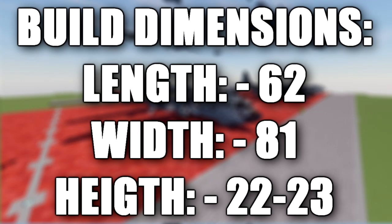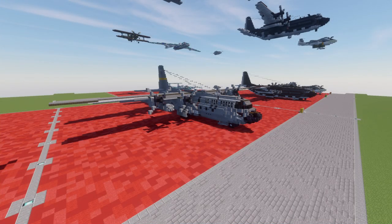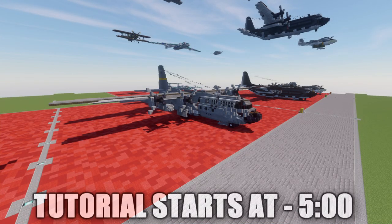In this tutorial we will be going ahead and building the Lockheed C-130H Hercules. The Lockheed C-130 Hercules is an American four-engine turboprop military transport aircraft designed and built originally by Lockheed Martin, capable of using unprepared runways for takeoffs and landings. The C-130 was originally designed as a troop, medevac, and cargo transport aircraft.